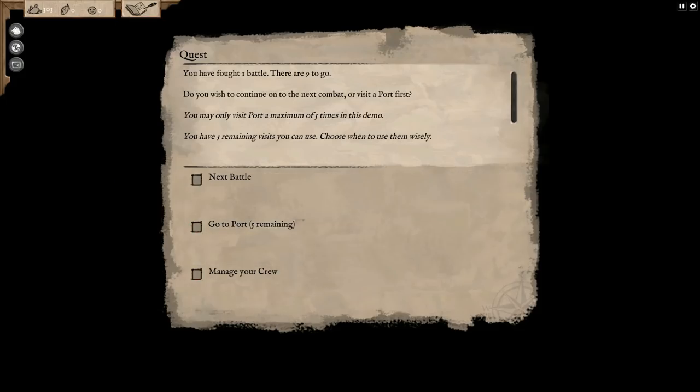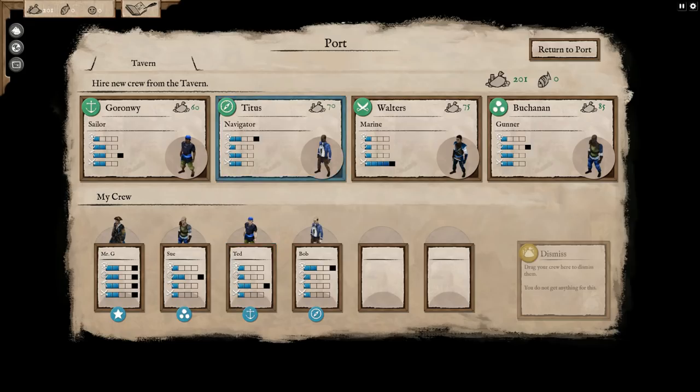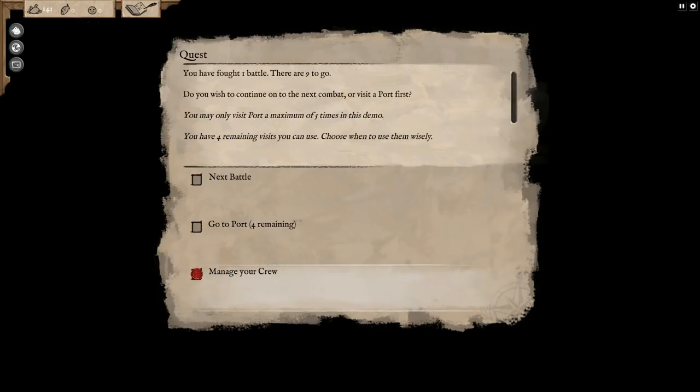We're gonna blow a kiss to lady luck and continue on. Remember this is just the combat demo, so we're not checking out the world map or exploration map - just combat. We fought one battle, nine to go. We're gonna go to port to repair and upgrade the ship. Repair done - we're gonna add another cannon, add another cannon. We could use somebody who's good at repairing. Let's pick up this new crew member.